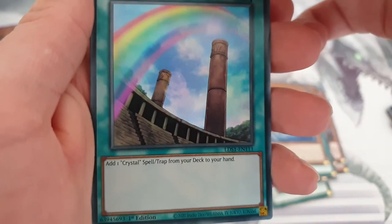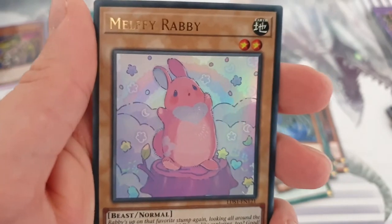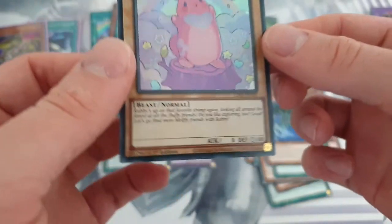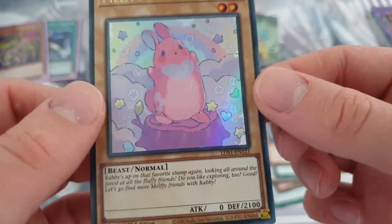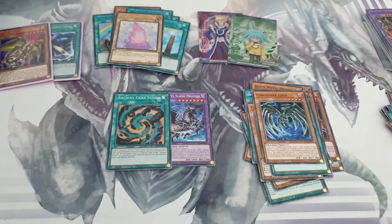Jay's gonna be really happy with this. And the Ultra Rare is Malefic Rabi. Malefic Rabi. That's it for this episode — Supreme King 117, out.